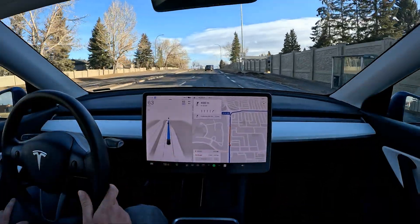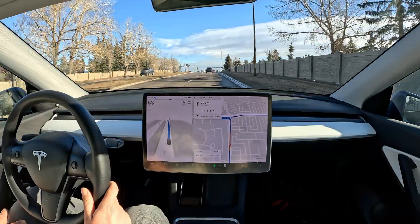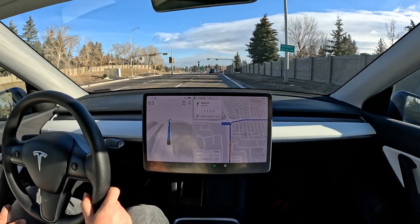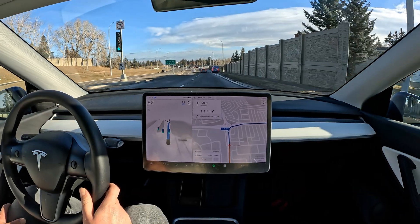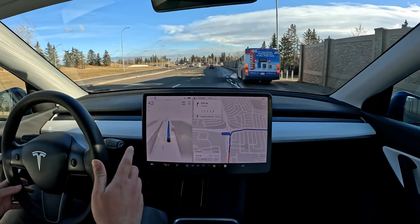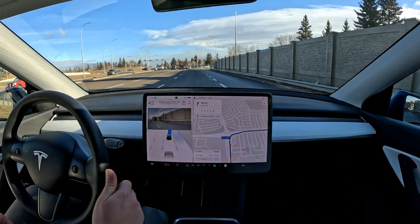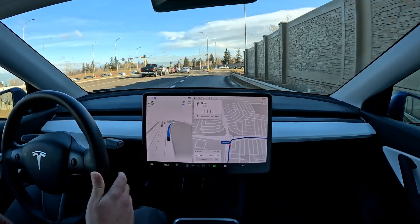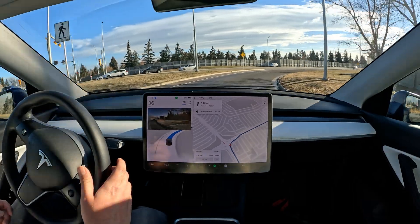We've gone around in a circle to redo these turns. I'll do one turn here and then get back to the same problematic turn again. These are basically yields with merges. There's a little braking as a precaution for a vehicle coming in on the right-hand side. It gets a little confused by the stop bus and slows down quite a bit — I'm not really happy with that slowdown, especially with a vehicle behind me that's confused by what we're doing.